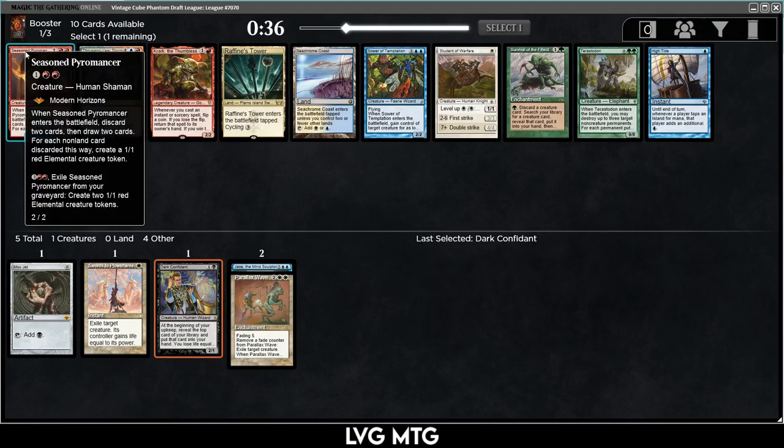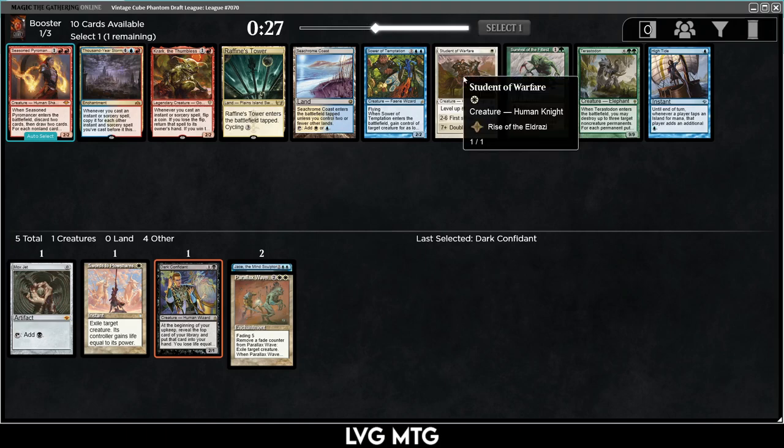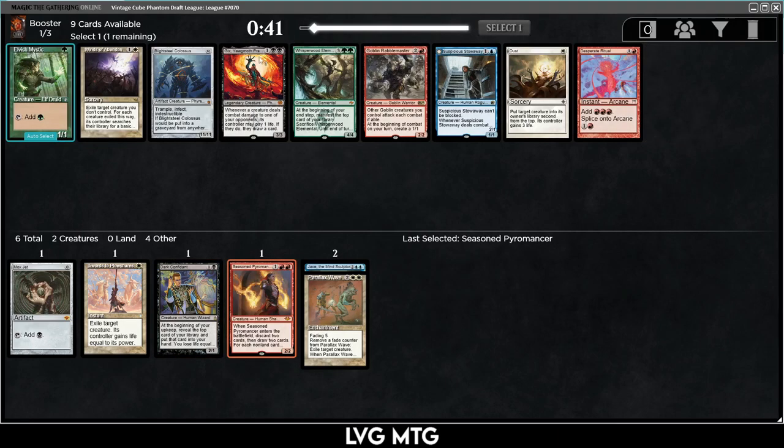Here I'm eyeing the Pyromancer or the Student, but I'm looking to be more than white, so Student is less impactful. Tower is a dual but it's a tapped one, so I'm going to take the Pyromancer. Then Rabble Master, Winds of Abandon — I'm definitely white, so it's between Oust and Winds of Abandon. The overload on Winds of Abandon is strangely quite relevant — removal spell early and then late game you can just kill all their stuff.